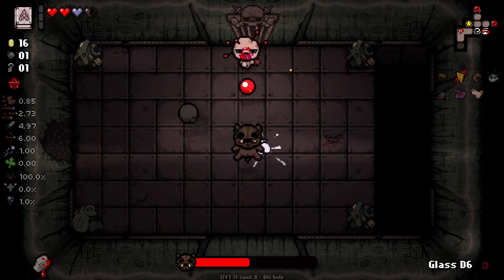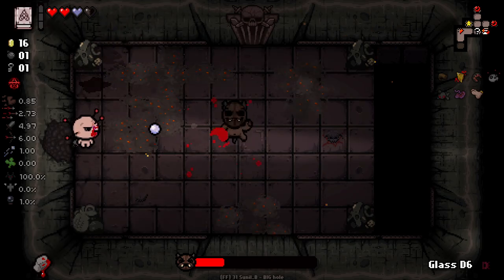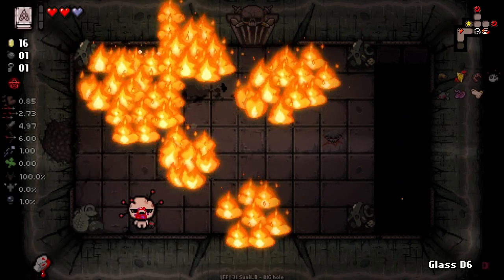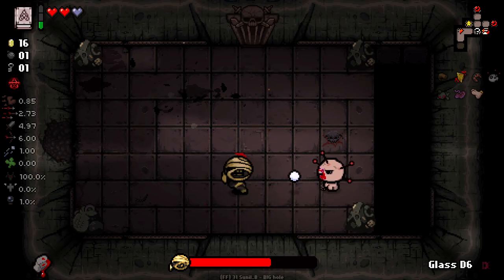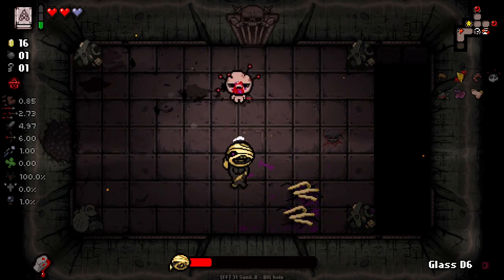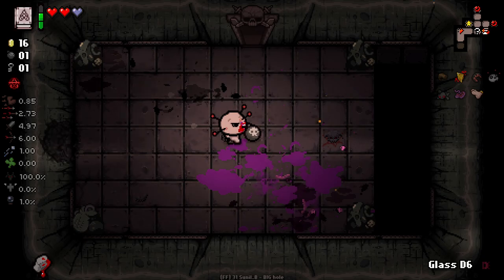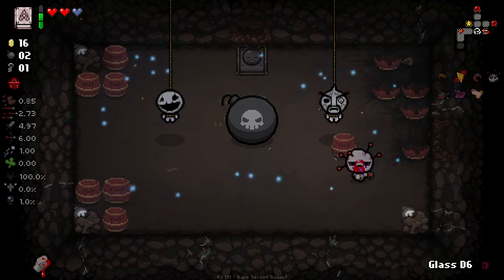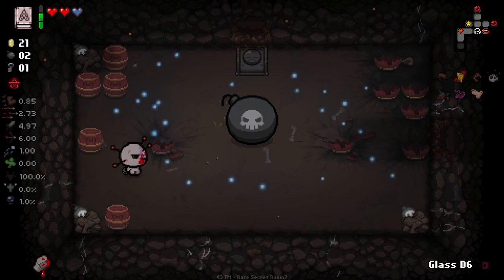This is one of the sort of more balanced Fiendfolio early game bosses. He's definitely got some tricky moves, but overall I find him not too bad. He uses a lot of space. His usage of the room is quite nice. This guy would have been good to have the gigabomb for, to be honest. Every fourth shot - I like the fact that it's every fourth shot because if we get higher fire rate, it's going to be even more of those shots going out. And I'm guessing that will become every sixth shot as well once we get more.